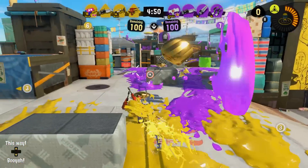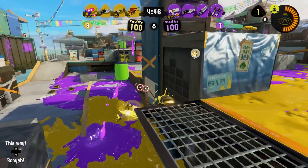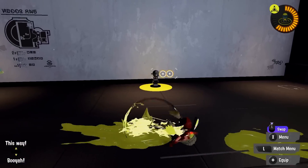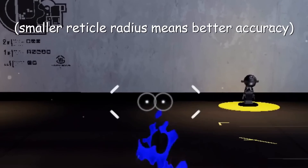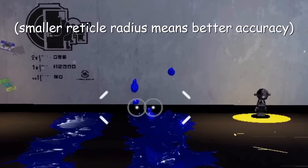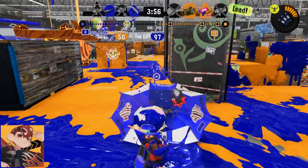Moving on to Splatoon 2 classes, we have the Dualies, which are already showing more depth than any of the Splatoon 1 classes. Therefore, we'll go with another simple change and allow them to jump after performing both of their dodge rolls, much like the Dualie Squelchers can already. Squelchers already make great use of the improved accuracy while having slightly more mobility and range with the jump. Giving it to all of them would help the less mobile ones like Lugas have a bit more of a fighting chance.